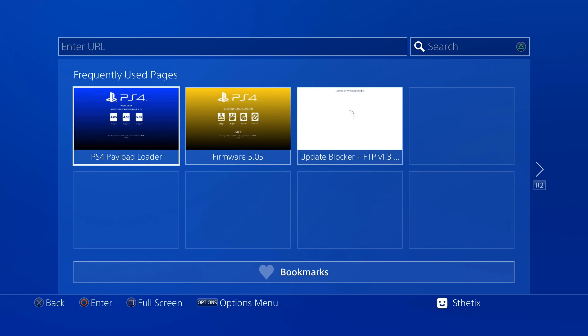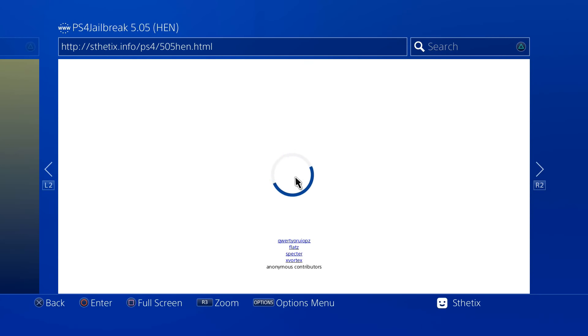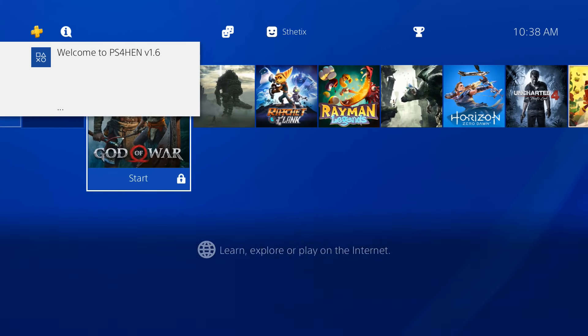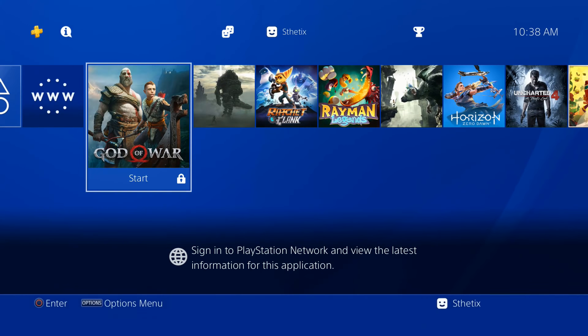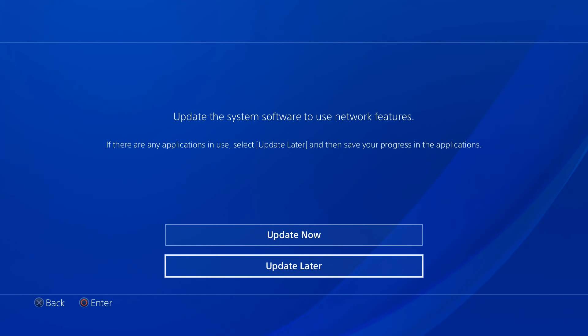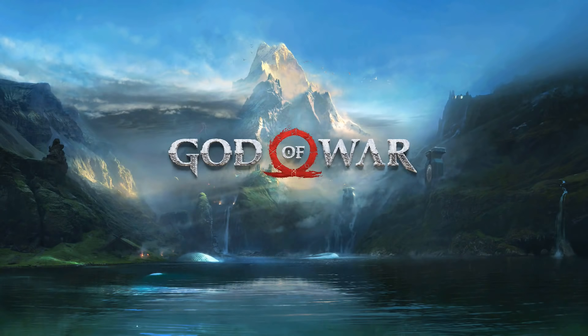Then press Cross to go back and choose the main 5.05 payload selector page. Choose the Homebrew Enabler payload. You can minimize the web browser using the PS button and try running the game. Since you have already enabled the update blocker, you don't have to worry about the update notification — just choose Update Later. Then the game will run properly.